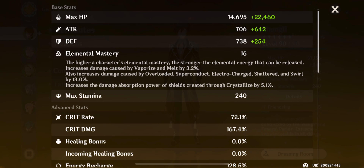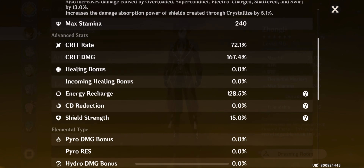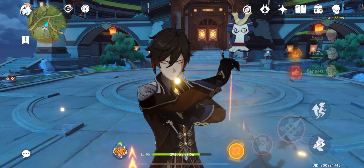For my build, you can see I have crit rate 72% and crit damage 167%. Energy recharge is decent, and my geo damage bonus is also very nice — pretty decent, it's natural.